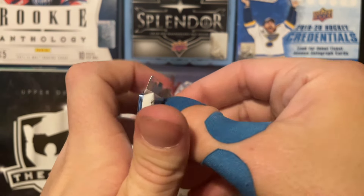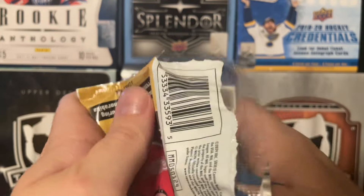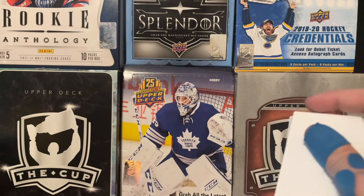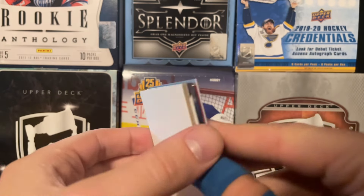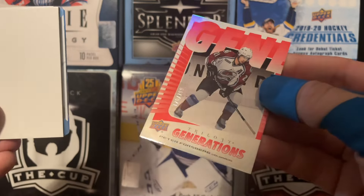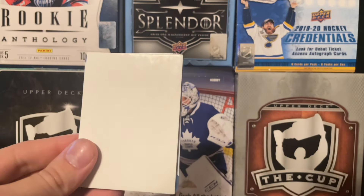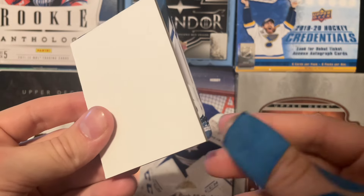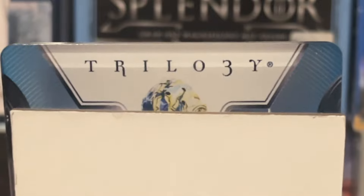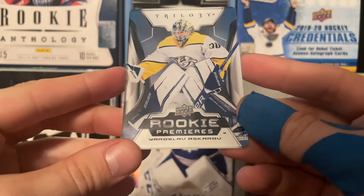This one's super thick — I could literally barely get it open, so it's probably a good thing. There's a decoy in the back. The plexiglass is in the front. We got a Trilogy Generations of Peter Forsberg — this one's red, number 170 of 799. And we have a Rookie Premier plexiglass. It's a goalie. Is it Askarov? It is Askarov — Yaroslav Askarov. Rookie Premier plexiglass. This one's RP7, so I'm confused on these still, but hey — we got two good names out of both of these.